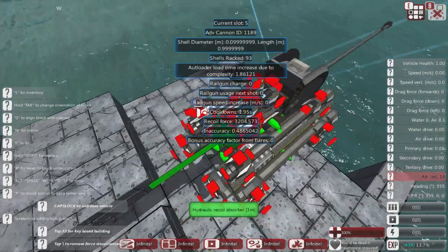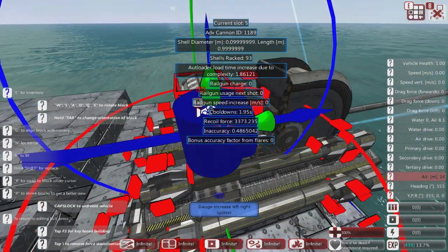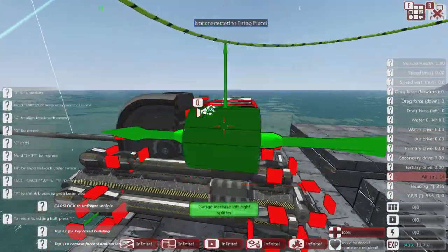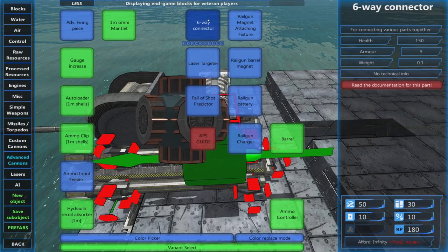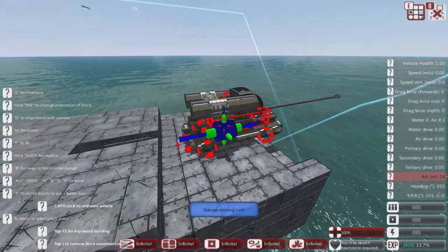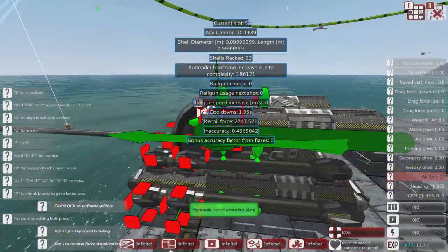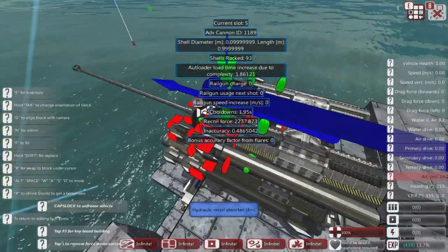We can go further along this part of the gun and put some more cooling here. To get a good fire rate on a single-barreled gun you really need lots of cooling units. The cooldown is the main thing causing problems with fire rates. Getting it as low as possible by having multiple cooling units — let's see, can anything go in there? I can't because I've got one already on top, but I can put one on the top here.